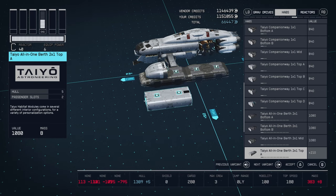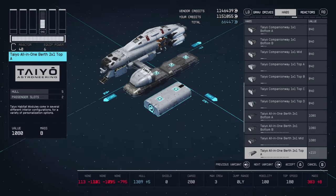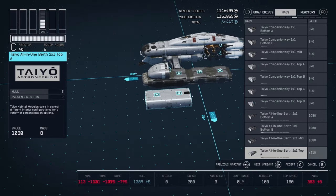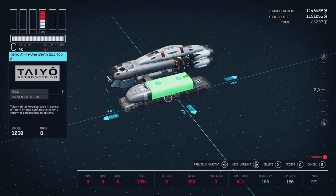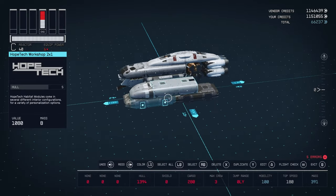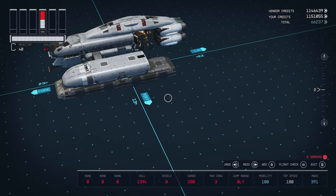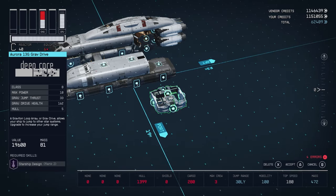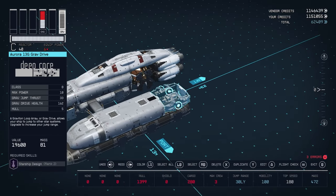Now we're going to add another Taiyo 2x1 — this will also be a top A, just like on the other side. We're going to use the top A because it's smooth and it doesn't have any additional snap points that would ruin the flow of the ship. This will go directly behind the Taiyo cowling, on top of the workshop and the infirmary. Next, we're going to add our grav drive — I'm going to use the Aurora 13G, which offers 33 grav jump thrust. If you have the astrodynamics skill leveled up, this may be overkill, but it will be sufficient to get you anywhere you need to go even without any perks.